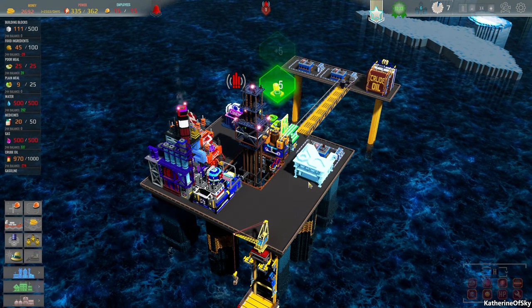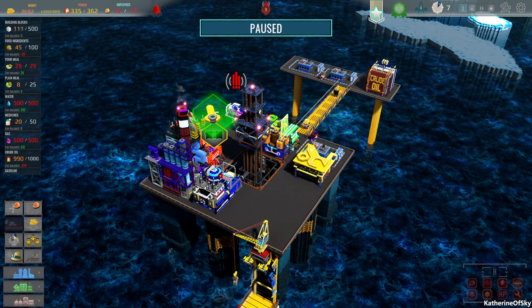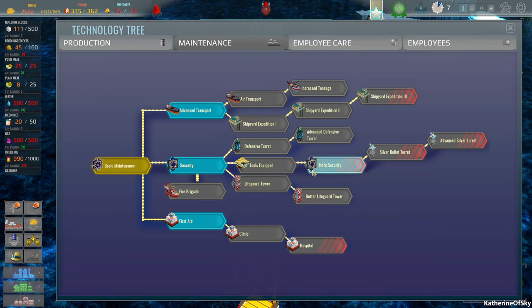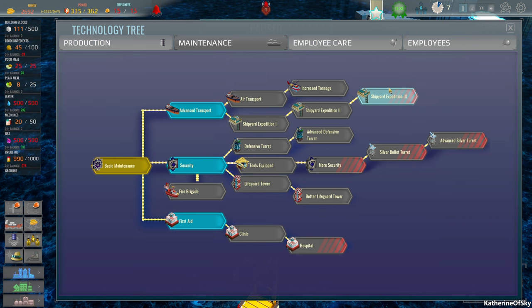Expect an earthquake - whoa, that sounds really rough. We need to build that advanced weather station, right? Where is that exactly? It's under maintenance, I guess. Lifeguard, defensive turrets, expeditions...